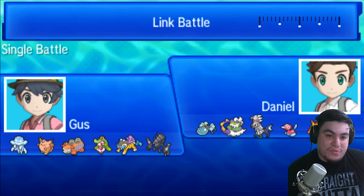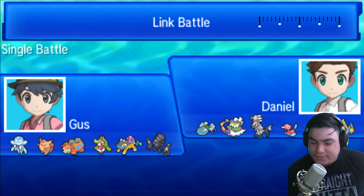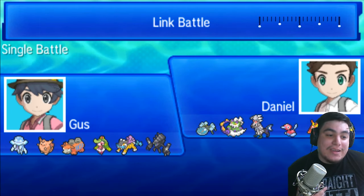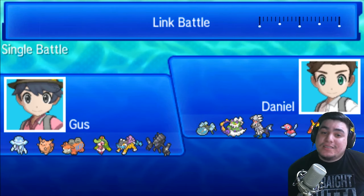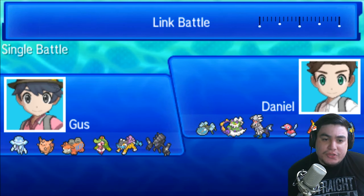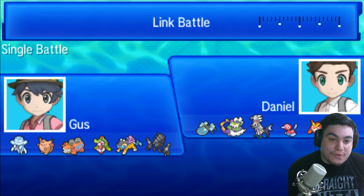I do have a Moonblast Clefable that's meant to Calm Mind up. I also have a Nihilego with a Z-Move — it was primarily for Tapu Fini with Z-Sludge Wave, and it does a whole lot of damage to things like Porygon. But with it being a Silvally Steel, it's going to make things really difficult for Nihilego.